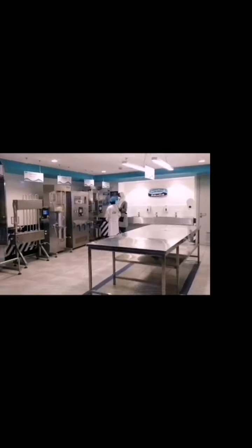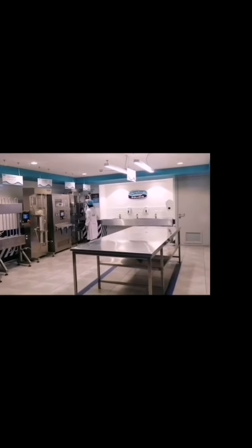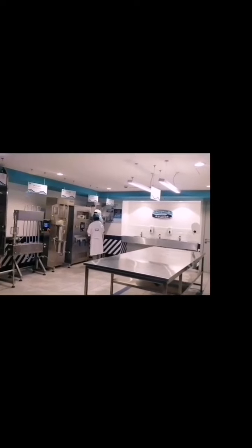This is the canteen in KidZania — also really nice. And this is Al Rajhi Bank as I mentioned before. This is the juice factory, and this is the milk factory. I'm going to make Saudia chocolate milk. I'm taking the milk from a machine — you have to measure how much you want.